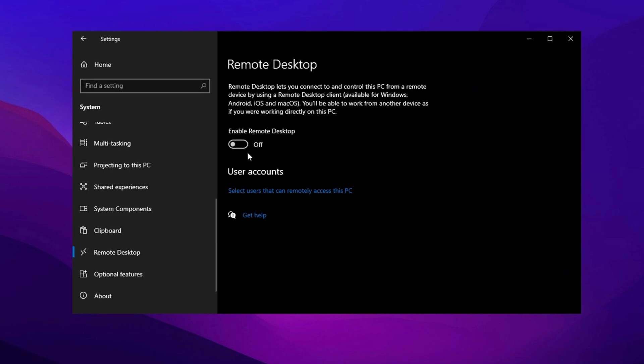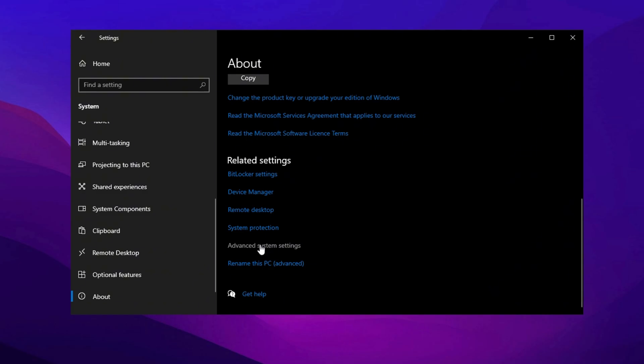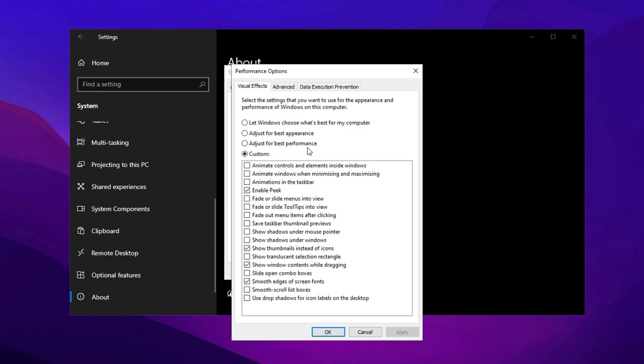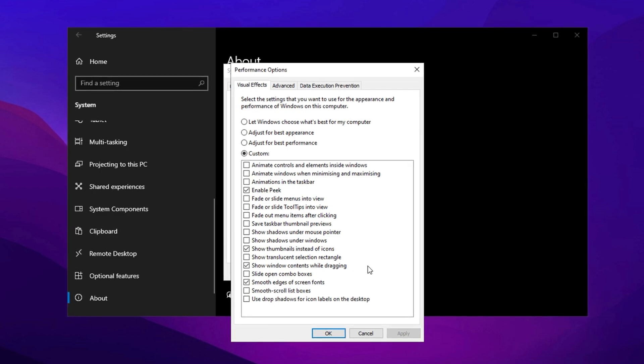Fine-tuning advanced system settings can significantly improve performance by reducing visual effects while maintaining usability. Go to Settings, scroll down to About, and select Advanced System Settings. In the Performance section, click Settings, then choose Adjust for Best Performance to disable all unnecessary visual effects. However, for better usability, re-enable the following options: Show Thumbnails instead of Icons, Show Window Contents while dragging, and Smooth Edges of Screen Fonts. These settings help strike a balance between performance and a visually smooth experience.